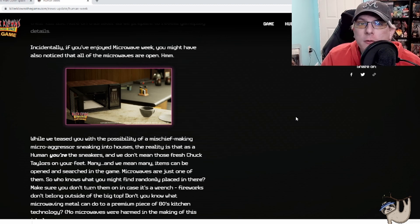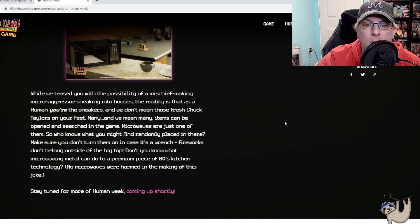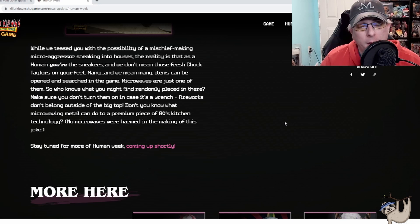Incidentally, if you enjoyed Microwave Week, you may have noticed the microwaves are open. They teased the possibility of a mischief-making micro aggressor sneaking into a house — but the reality is, humans, you're the sneakers, and many items can be opened and searched in the game. The microwave is just one of them, so who knows what you might find randomly in places. Make sure you don't turn them on in case it's a wrench — fireworks don't belong outside of the big top, and microwaving metal can damage your premium piece of 80s kitchen technology.